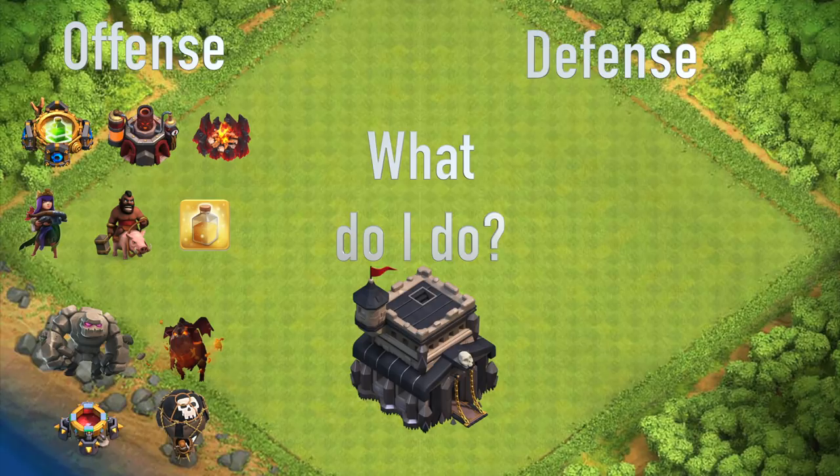Now, what do you do defensively? You're doing this at the same time because defensive upgrades cost gold, whereas the offensive upgrades cost elixir and dark elixir, so you can do them simultaneously. First, get all your new traps — get all the giant bombs and spring traps. Upgrade them as well and max out your traps. That's the easiest thing to do because they're not that expensive and they don't take much time.